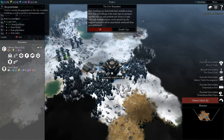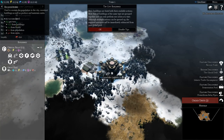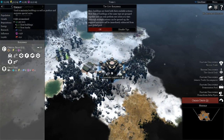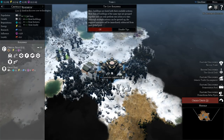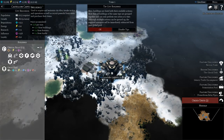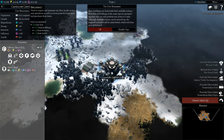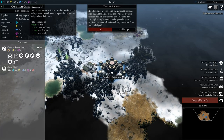At the top left you can see your resources. You've got requisitions and you're making roughly eight a turn. You've got your energy, which you're making roughly four a turn. Your research is used to discover new technologies, making eight a turn. And influence, which is used to acquire and maintain city tiles, invoke tactics and operations, as well as recruit powerful hero units and purchase their items — going up about 16 points a turn.